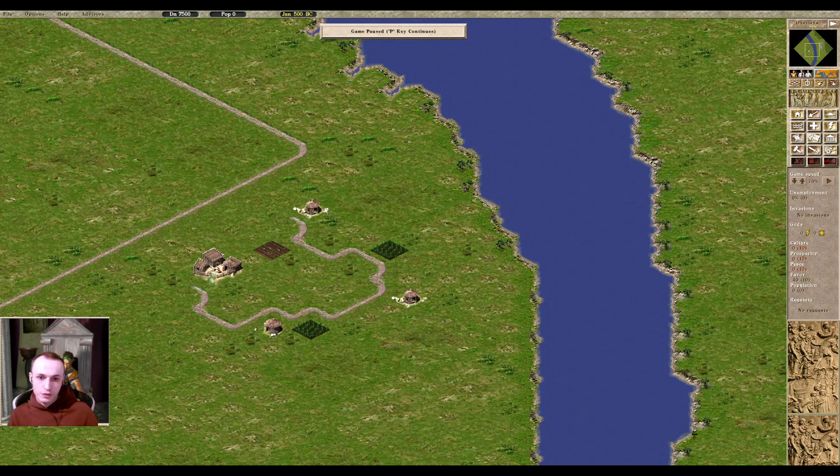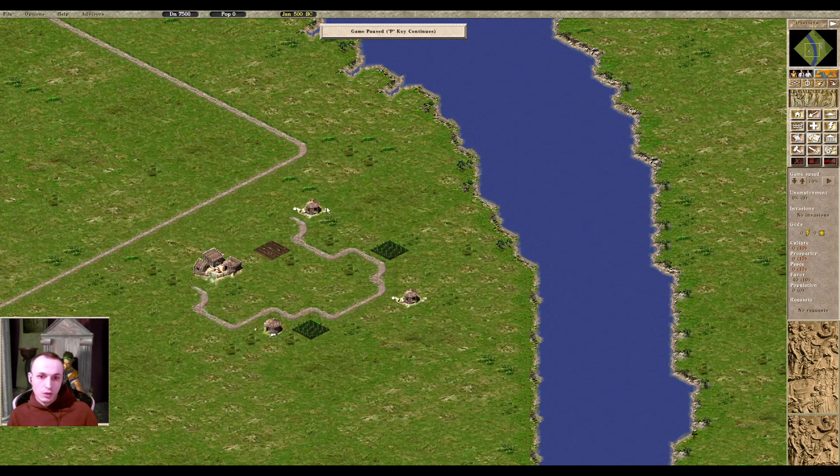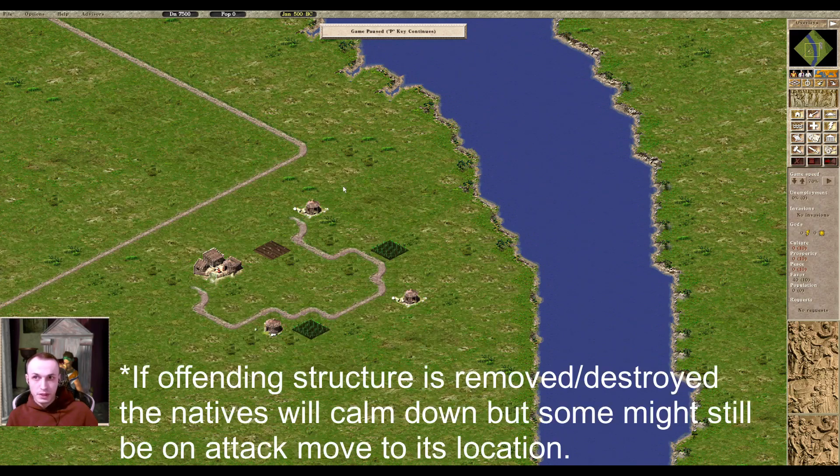They have a range of three tiles from them that they deny you construction. You can still build on this terrain, but what is going to happen if you build on it is all the native huts on the map, including the meeting hut as well as all the small ones, are going to spawn hostile natives that will go towards the offending structure built on this red terrain and try to remove it. On the way they might encounter your walkers or buildings and smash them, especially aqueducts, which could cause catastrophic damage to your city.